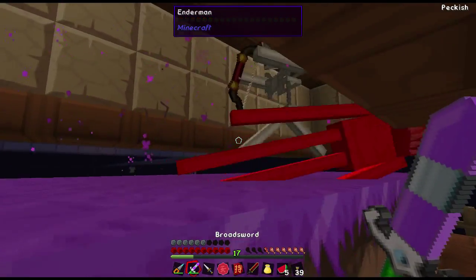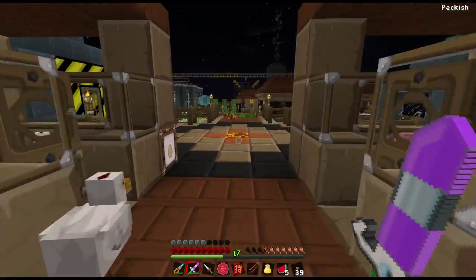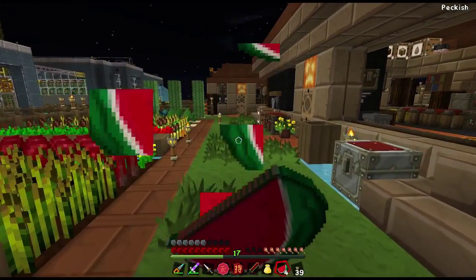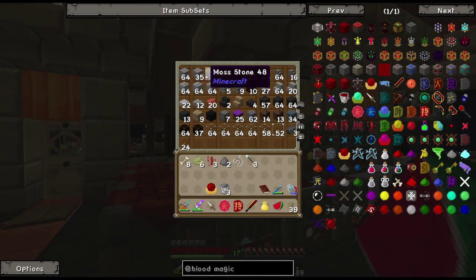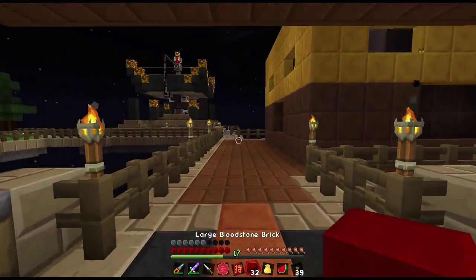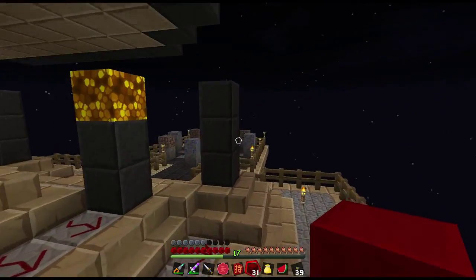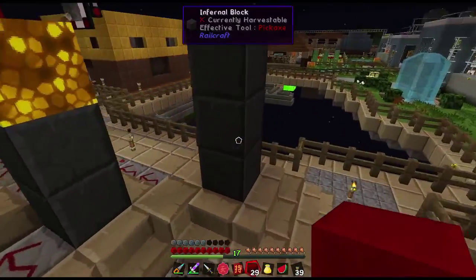Now we are gonna make the blood stone brick first - that's actually a really cool building material if you guys like the color red. All you need is one stone with one blood shard and you get 32 of those, and they look pretty cool. I'm running over to place those on top of the corners to make this a tier four, and then we make the next orb. You can also make actual brick-looking bloodstone out of this, and I think stairs and slabs too.